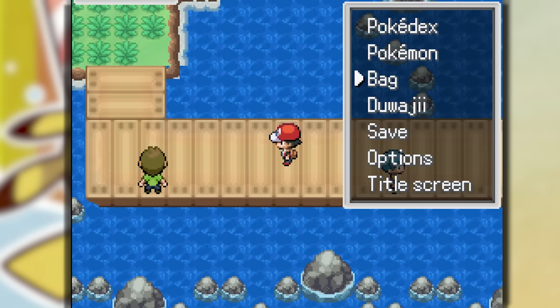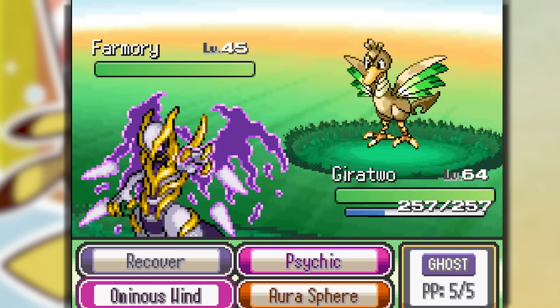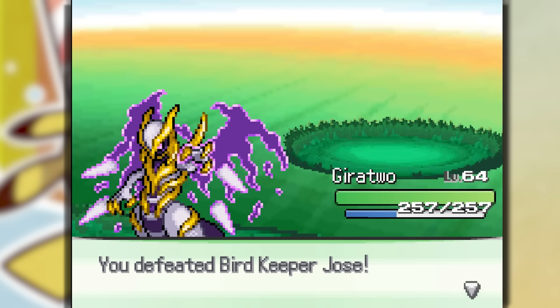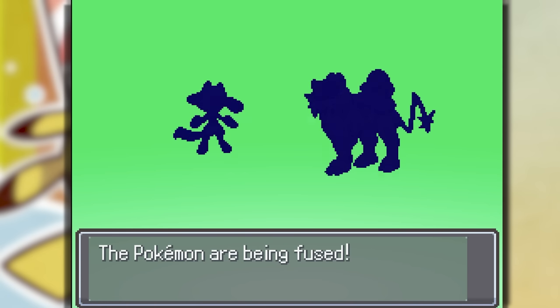What did I just witness? That was Octodad's lost cousin — Farmery. I'm seeing some crazy Pokemon. We got to fuse Raiolu and Raikou together — Raolu. This is lit, but we really want to see the next evolution.